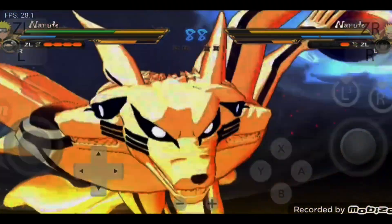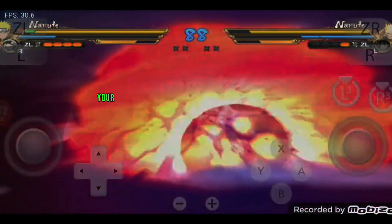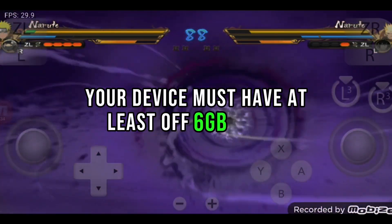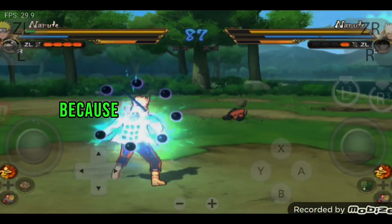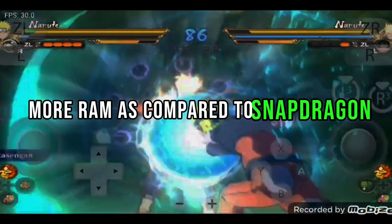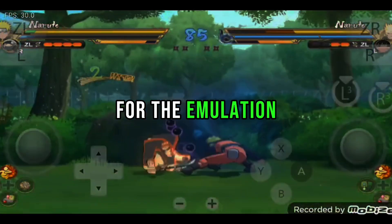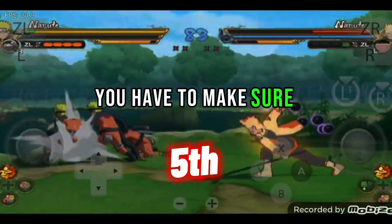The fourth point is very important and crucial: your device must have at least 6 GB of RAM. It is recommended to have at least 8 GB of RAM, because Mali GPUs always take more RAM compared to Snapdragon for emulation.